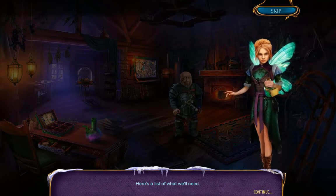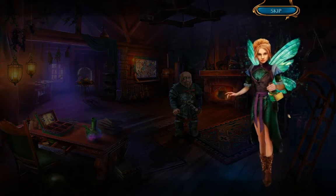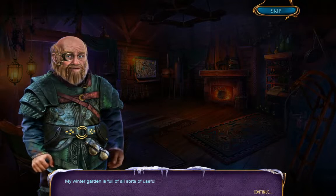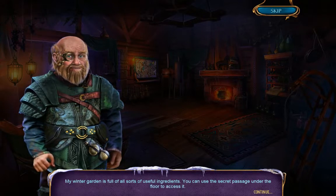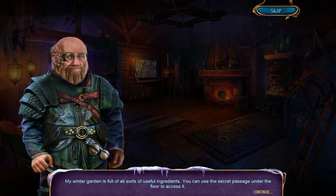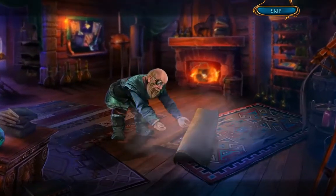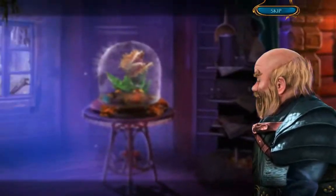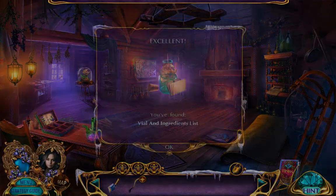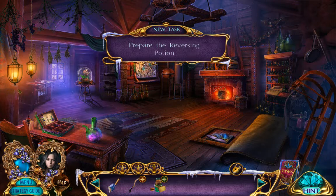Here's a list of what we'll need. My winter garden is full of all sorts of useful ingredients. You can use the secret passage under the floor to access it. Let me guess, it's got like three locks and two puzzles to get there? Why are you leaving, bro? What?! Beyond my wildest dreams, my father is still alive! I will do all I can to transform him back. Wait, why is he leaving? Seriously, why did you leave?